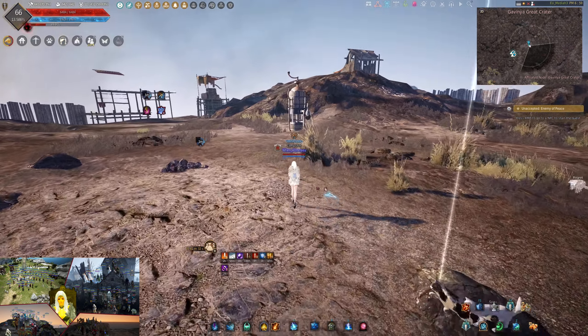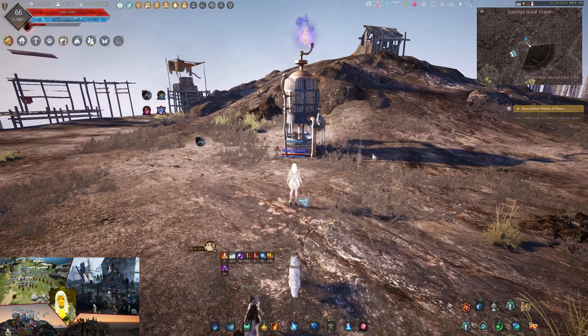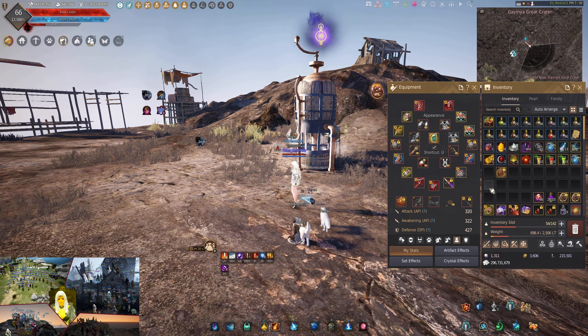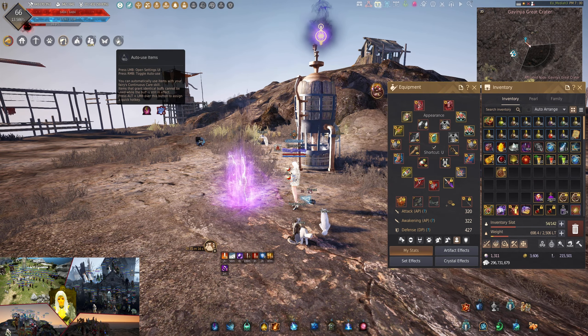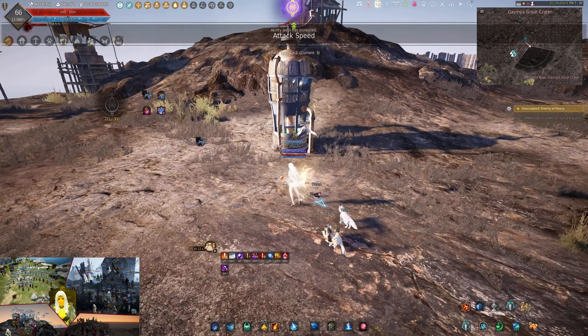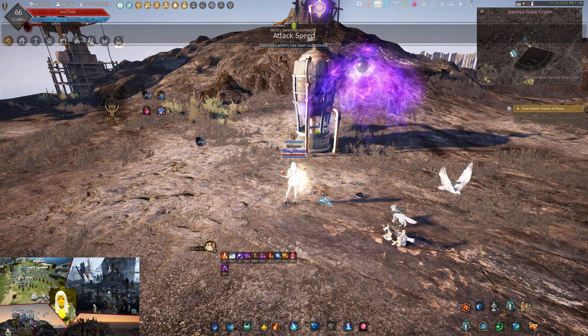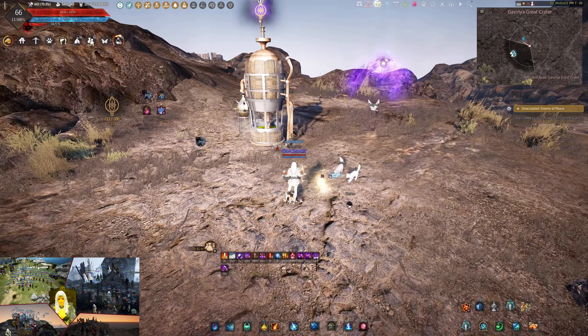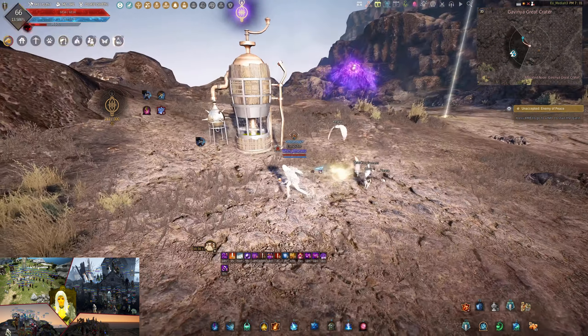When you are on the spot, you'll see this thing. As usual, there is the Dekia icon above it — you just have to activate your Dekia lantern and then it will start. As I said, it has a few mechanics, and the way they work is quite different from the other Valencia Dekia spots.